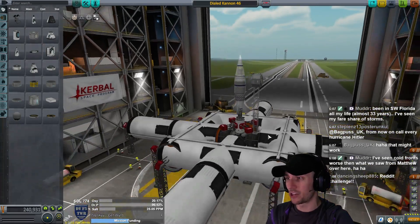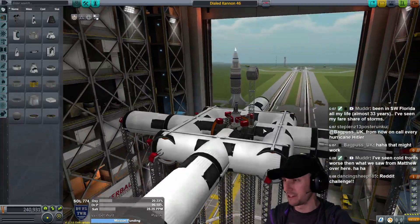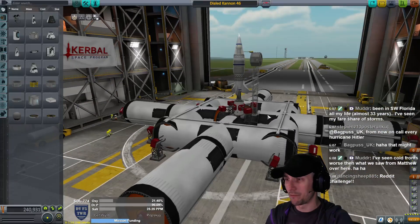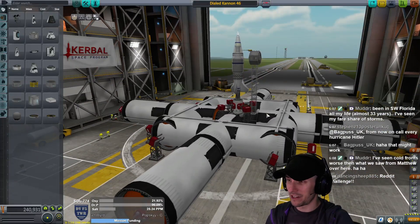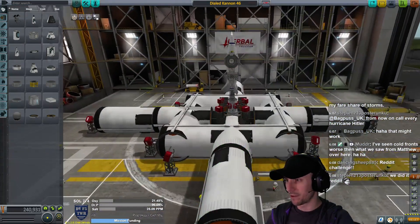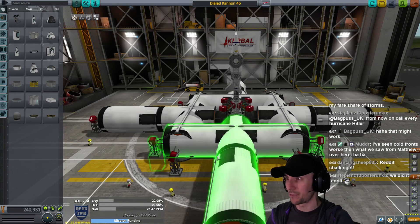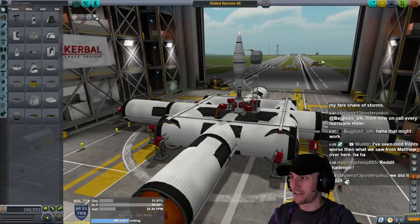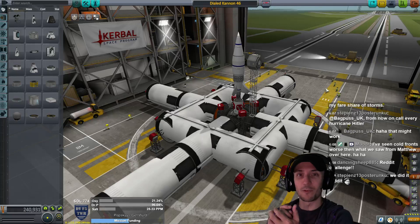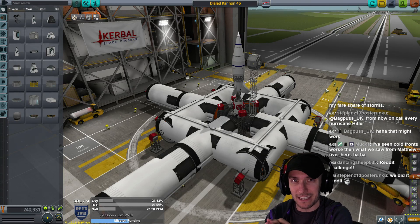Let's get that thing nice and in the middle. You can hold shift and left-click a part to move the entire thing instead of having to grab the root node. The way this thing works, there's a big massive base — you can see all the fuel tanks on it. It's derived from the landing leg cannon technology.